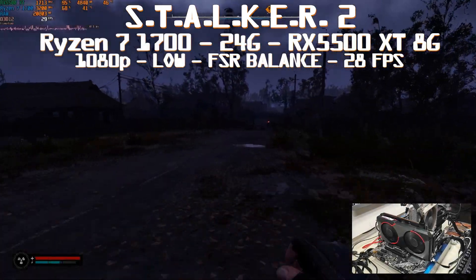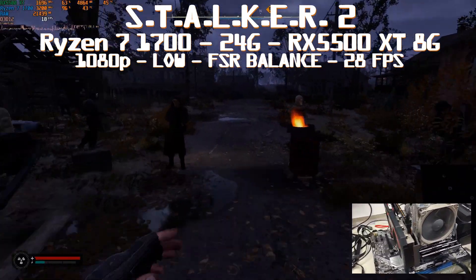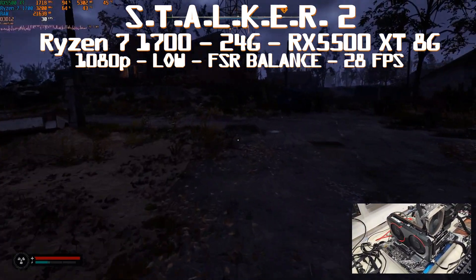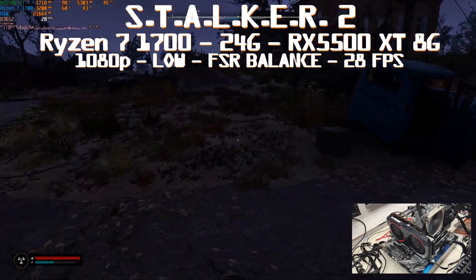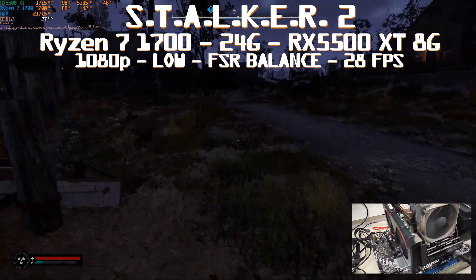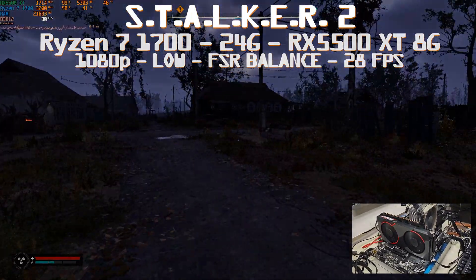Jumping to a more recent AMD GPU - the RX 5500 XT 8GB variant, which still receives AMD driver updates. Still trying to reach 30 fps at 1080p low settings with FSR balance, but we don't get there - only 27 fps, quite similar to the RX 580 result. GPU is pegged, using 5.3GB of VRAM out of 8, CPU is in the mid-60s, and we're using 22GB of RAM.